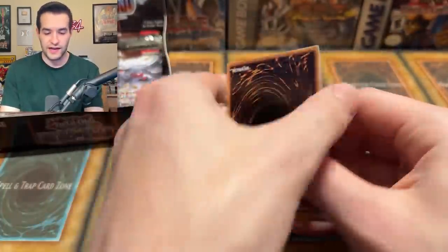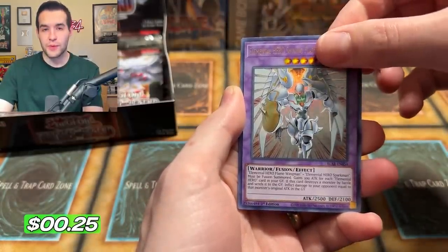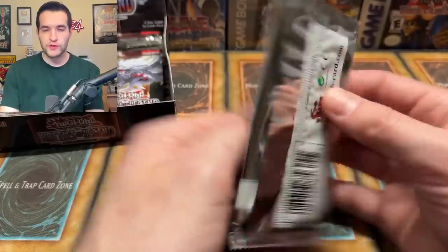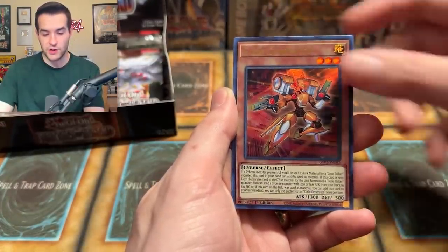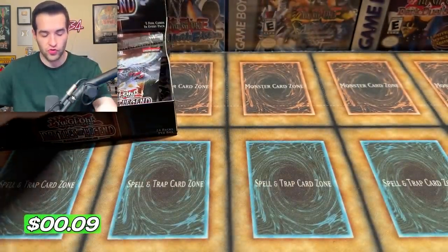Give us that Chaos Emerge Dragon — I'd be happy pulling that too, even though it would obviously not cover the cost of this box. It is a very expensive one. We have Appliancer, Cardian, Elementorio Shiny Flare Wingman — why is that a reprint here? And a Number C1 Numeron Chaos Gate Sunya. One more Ghost from the Past 2: Vampire Domain, Hilla, Samsara, Code Generator, Fossil Machine Skull Convoy — just an Ultra Rare.